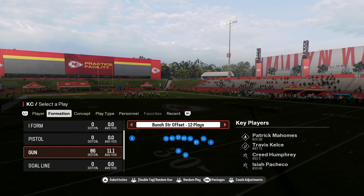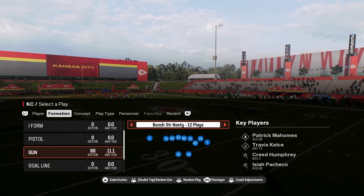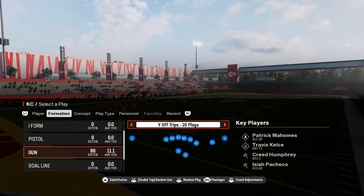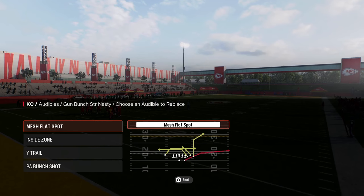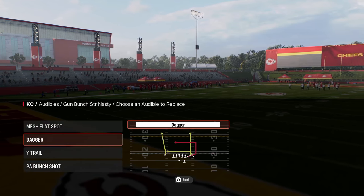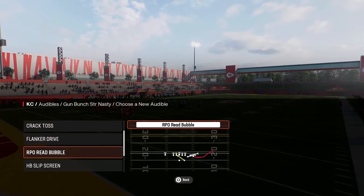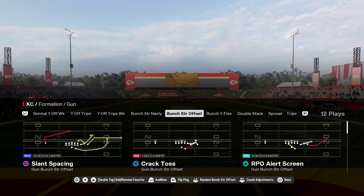The way that I like to run this playbook is we're going to be coming out in Bunch Strong Offset and audibling into Bunch Strong Nasty. You could also audible into these Y-Off Trips formations. The audibles I like to set in Gun Bunch Strong Nasty are the play Mesh Flat Spot, the play Dagger, Y-Trail, and PA Bunch Shot. You can put the bubble in if you want to run the ball, but I don't really like to run the ball, so we're just going to set all these good passing plays.